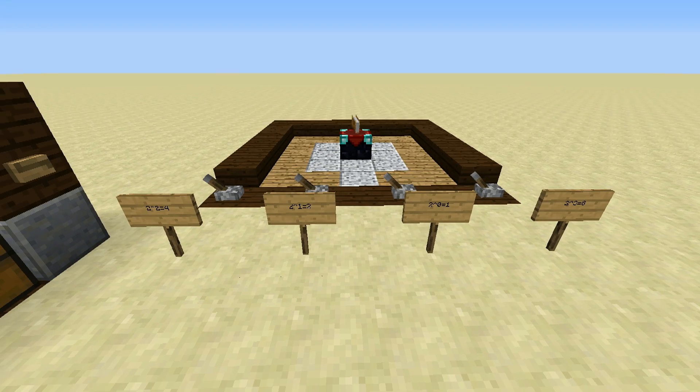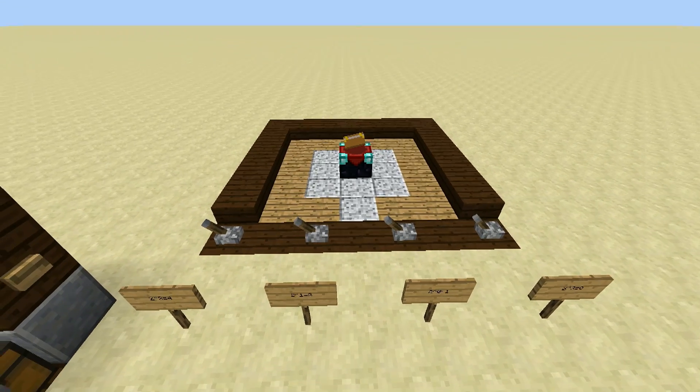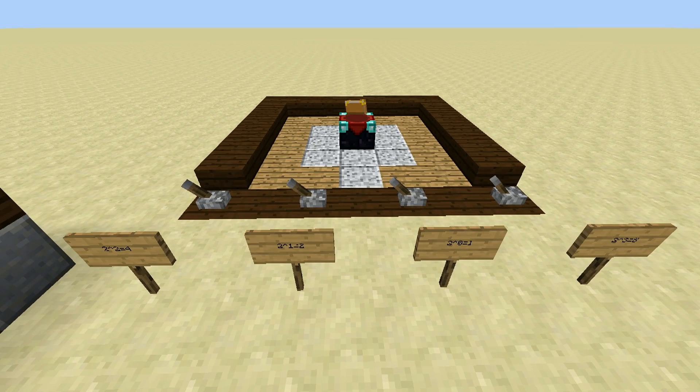What's up everybody, XYZen here with the Binary Enchantment System. This is an extremely compact, extremely resource friendly and easy to use system which allows you to select between 0 and 15 bookshelves.